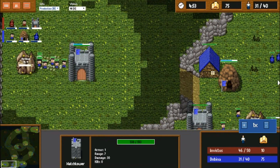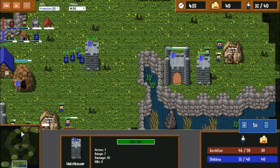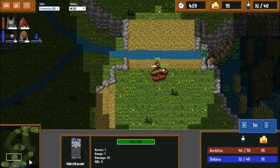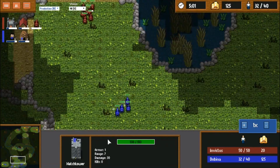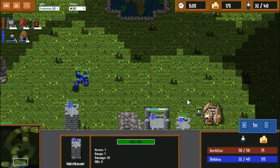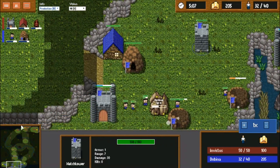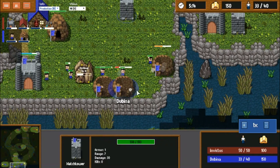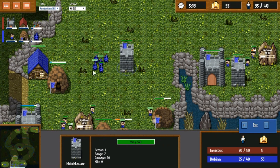A second den is coming down from Dubbina while Invictus is getting another castle. In terms of army size, Dubbina cannot do anything right now — he needs to catch up. So to fix that, he's building two dens, though he should really be getting another house down. I would say that third den is a mistake as he still needs more houses.